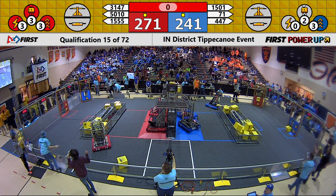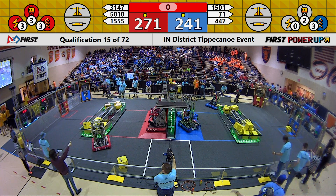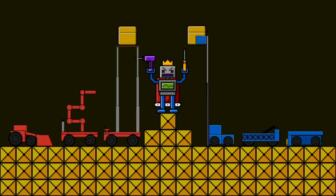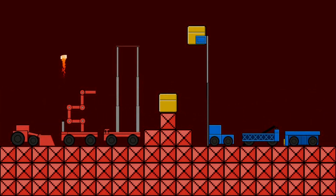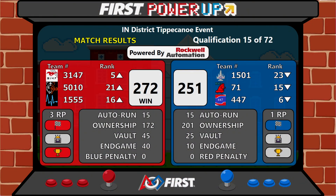The difference in this match might have come down to that Levitate for Red. Final score is a Red Alliance victory, and it is by a little bit more than just facing the boss would have provided — 272 to 251.